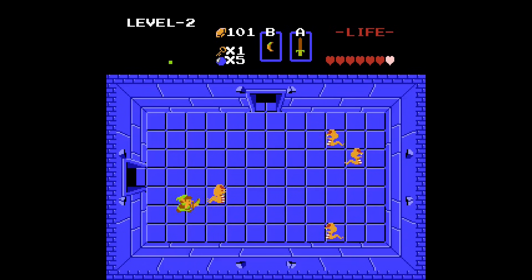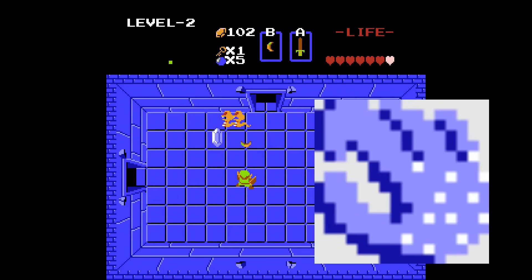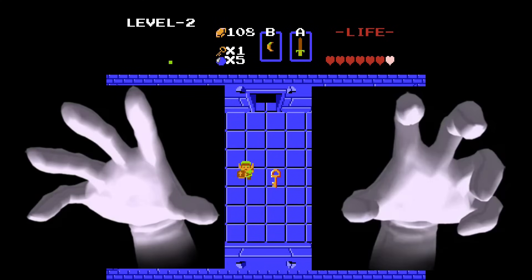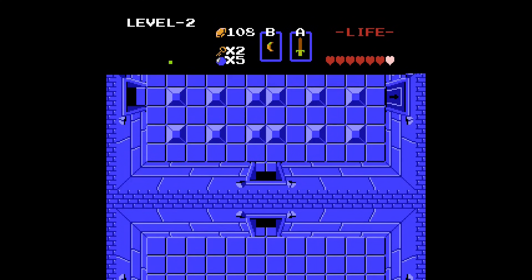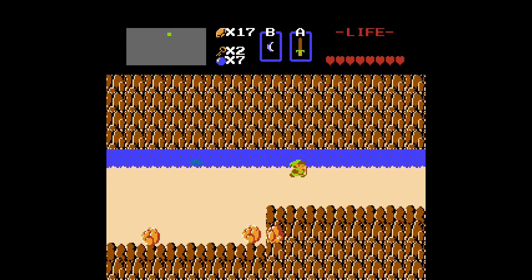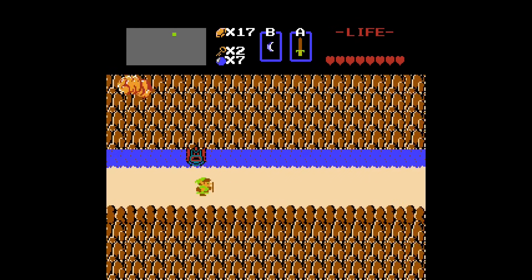Like you have this snake-looking enemy — take a guess at what its name is. Nope, it's Rope. Also, you've got this hand that falls from the ceiling in dungeons and tries to grab Link — it's called Wallmaster. The thing literally falls from the ceiling and it's called Wallmaster. And you've got this rock thing that's literally called Boulder, but that's besides the point.